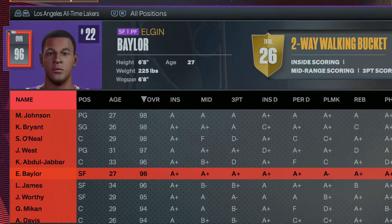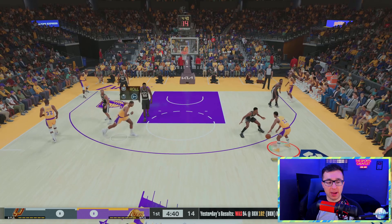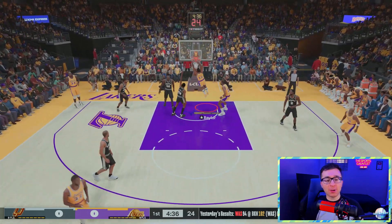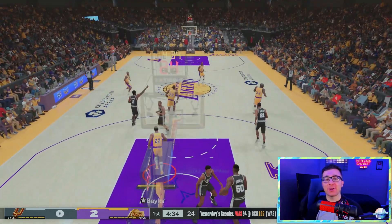The letter E is Elgin Baylor. No dunks yet in this video — maybe Elgin Baylor could be the first guy to throw it down. Elgin Baylor! Luka throws it down just like that for the letter E.